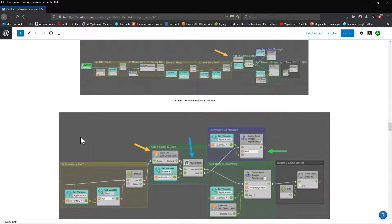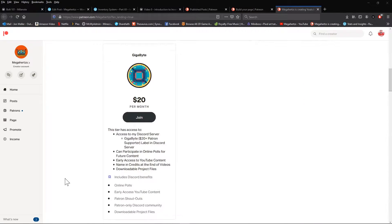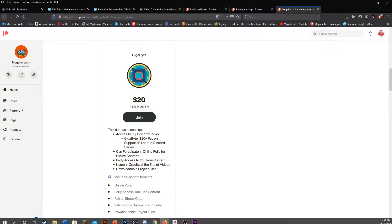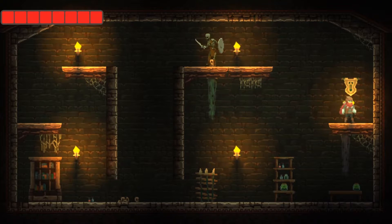If you enjoyed these tutorials and would like to help support my channel, be sure to choose your level of support on my Patreon page. As I stated in the showcase video, if you want the system but don't really care about building it, I've made the project files downloadable for my top supporters — including my complete inventory system, my complete 2D player controller, and a simple enemy AI.